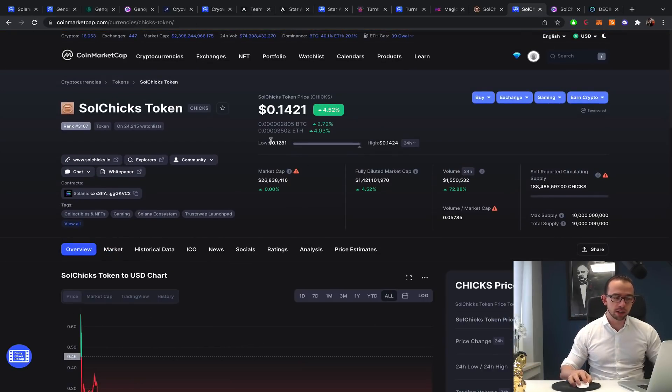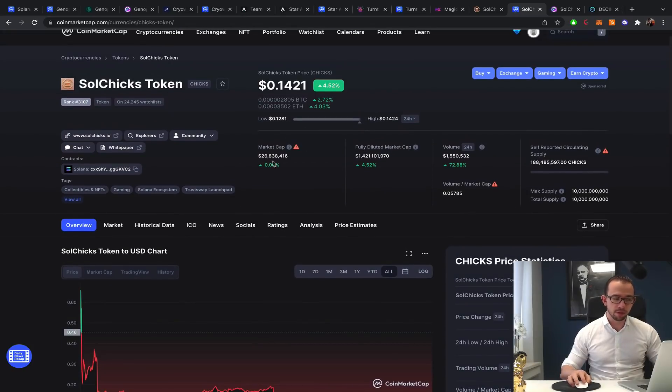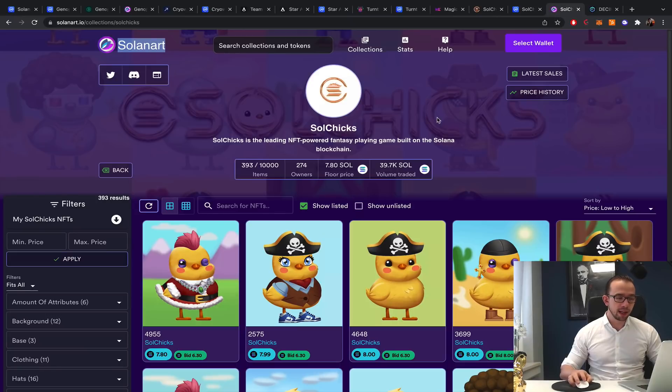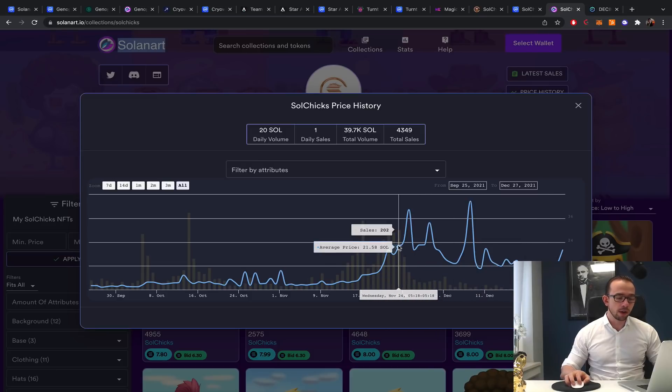We're not talking about 100x or 50x — maybe 4 to maximum 6x in the short term, meaning less than four weeks. The move should happen in three weeks, before January 13th when the next vesting happens. If you want to consider Solchicks for an easy flip, it should at least reach a $100 million market cap minimum before the next vesting if a tier-one exchange listing happens before then.